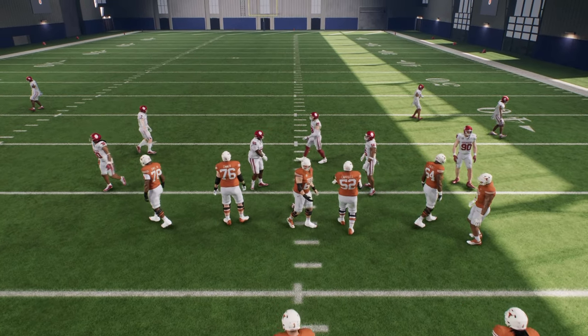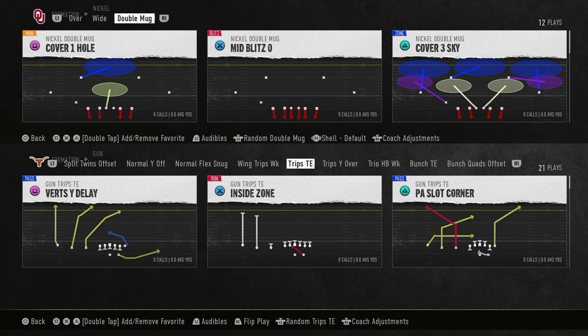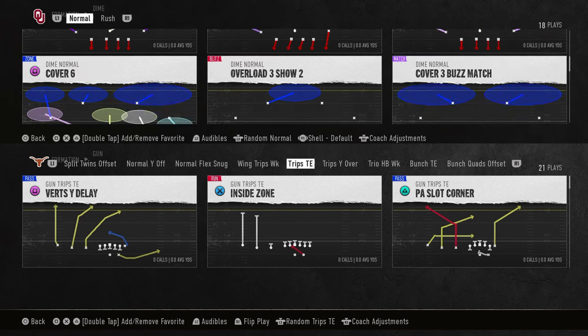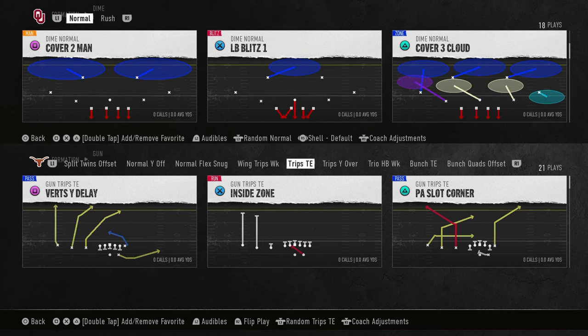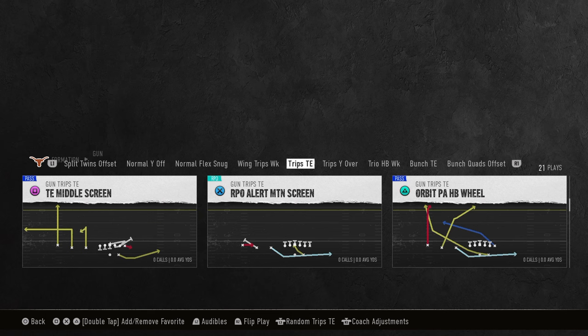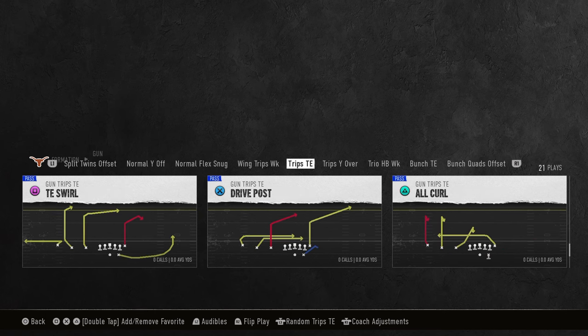Today's video, I'm going to show you the best way, most effective way to beat man coverage in College Football 25. This is going to be cover one, cover zero, cover two man — every kind of man coverage that they can play. And you can do this from any play, you don't need any hot routes, because you have Hot Route Master already built in.